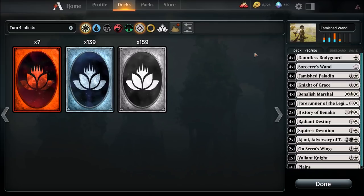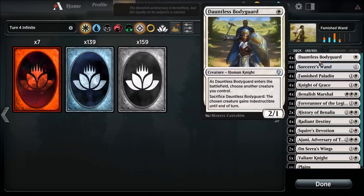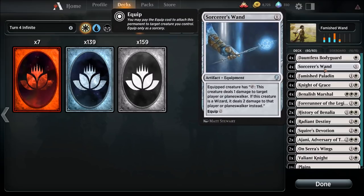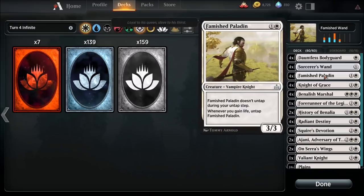Thanks to Brandon Richie for pointing this deck out to me. Some of you may already know about this combo, but for those who don't, it's going to be a lot of fun. Dauntless Bodyguard is a one-drop — we're going to use this card essentially to protect our combo, or just throw him down as a quick way to deal two damage on turn two. He gives something indestructible, and we're running four copies. Sorcerer's Wand is part of our combo where we go infinite. It's a one-drop, and we're running four of them. The equipped creature can tap to deal one damage to target player or planeswalker.